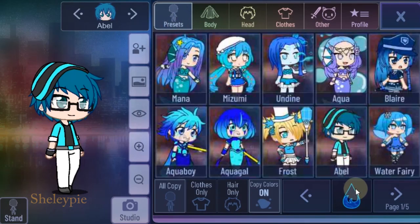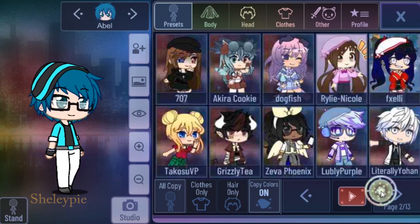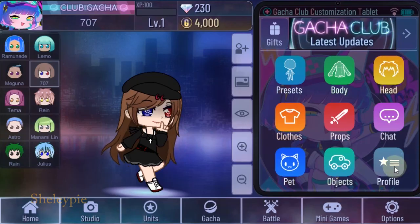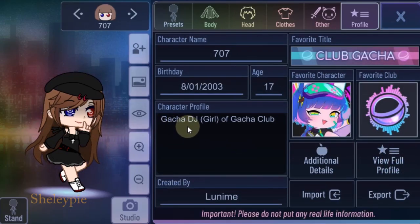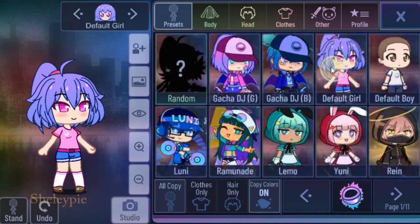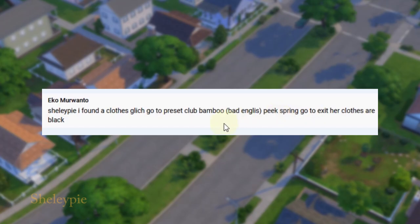So let's go to preset and select the club here. Gonna go with the Gadgetuber — okay, 707. Now I'm going to profile. It says Gacha DJ girl of Gadget Club. According to the comments, it's supposed to say the 4 girl of Gadget Club, but I didn't see that. So maybe the comment has been updated or something. If I go to preset and select the 4 girl, the profile says hello, I'm the 4 girl of Gadget Club.